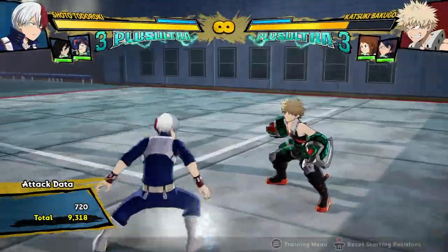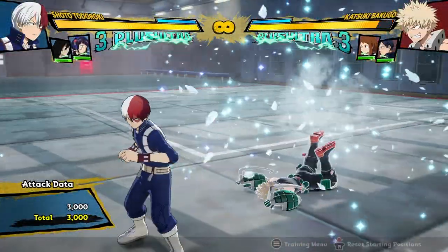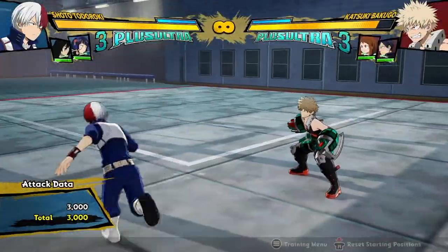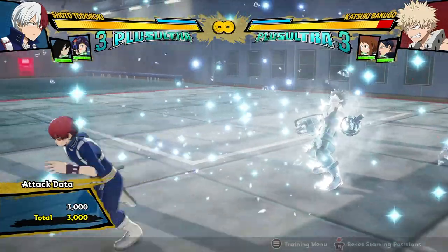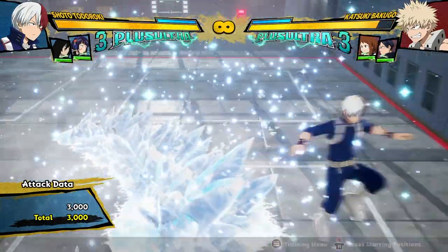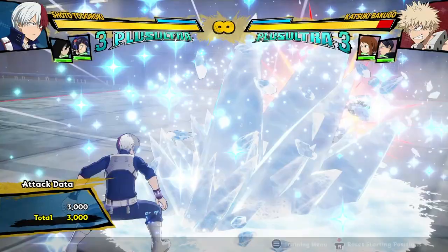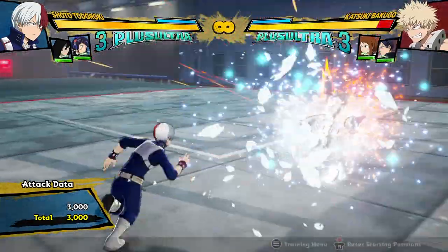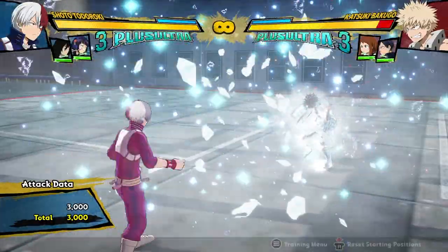That's also something that had changed. The opponent now can't recover from this full down state — it's a hard knockdown where they have to accept the invincible wake-up rings. So if you end your combo in this, you can do another one, and then they have to wake up into the ice, and they either have to block or do a sidestep to get out of there quickly, or else they're just going to get hit by the ice.